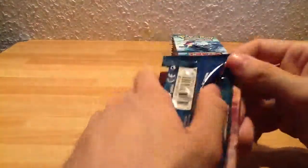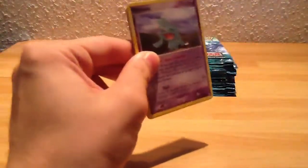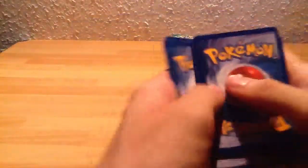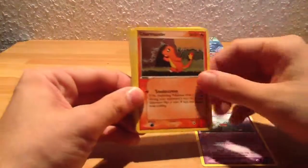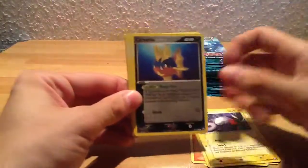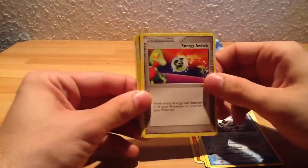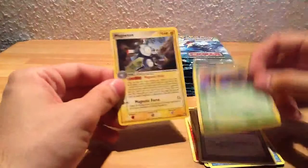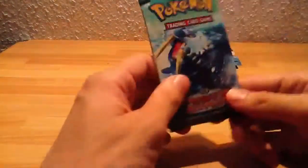Absol. It would be really nice to pull a Flygon EX. I know I already have Flygon EX from this set, but Flygon is one of my favorite Pokemon, so it's always nice to have more of it. Wynaut, Charmander, Magnemite, Carvanha, Trapinch, Glalie, Energy Switch, Survivor Reverse, and Magneton — and that is a reverse rare, so two rares. Two rares are always nice.